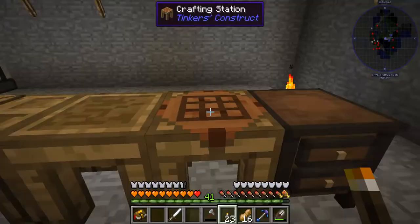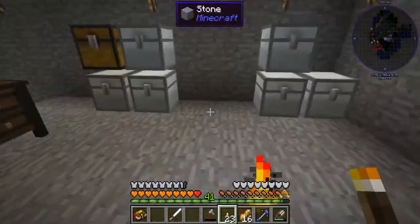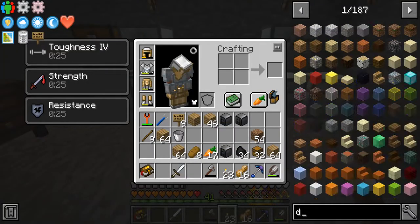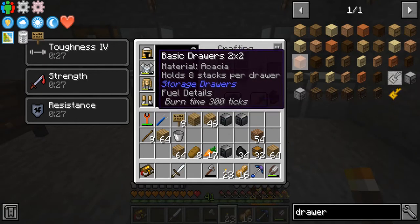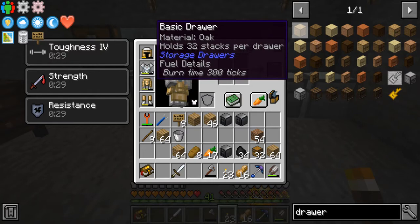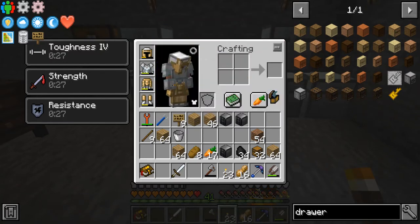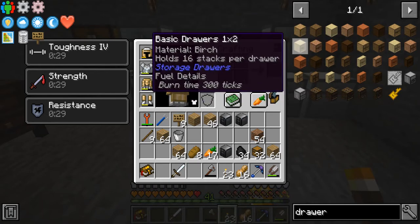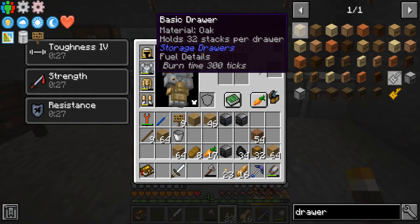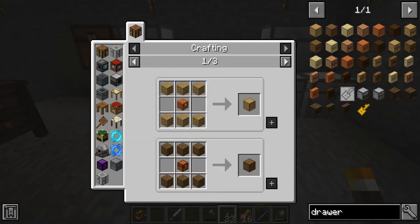The main way we're going to improve our storage is using storage drawers, from the storage drawer mod. You can stack them, they look wonderful. You can have split versions and normal versions. The basic one holds 32 stacks per drawer, and it's of one item — it will hold 32 stacks of that one item.